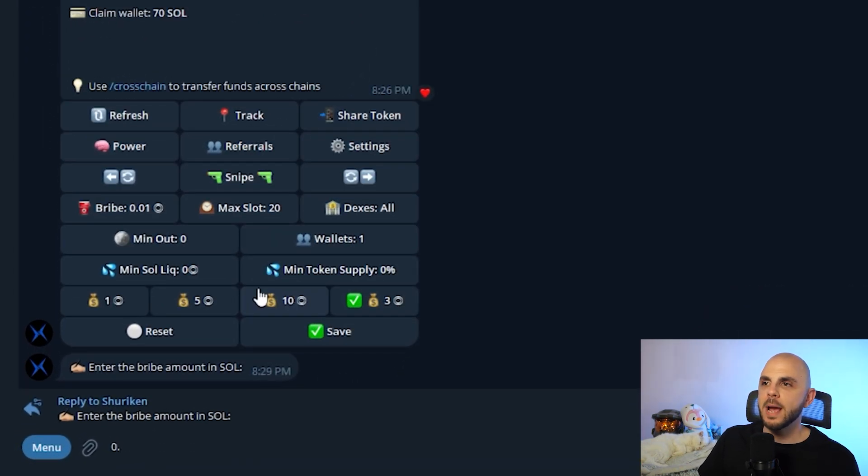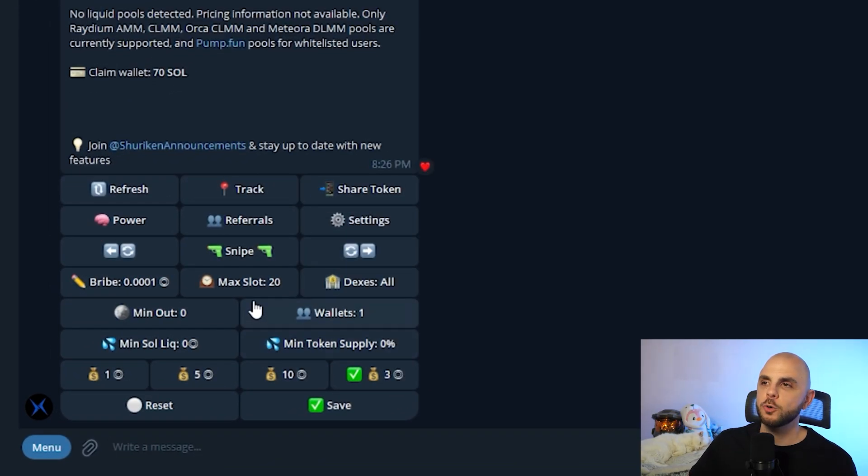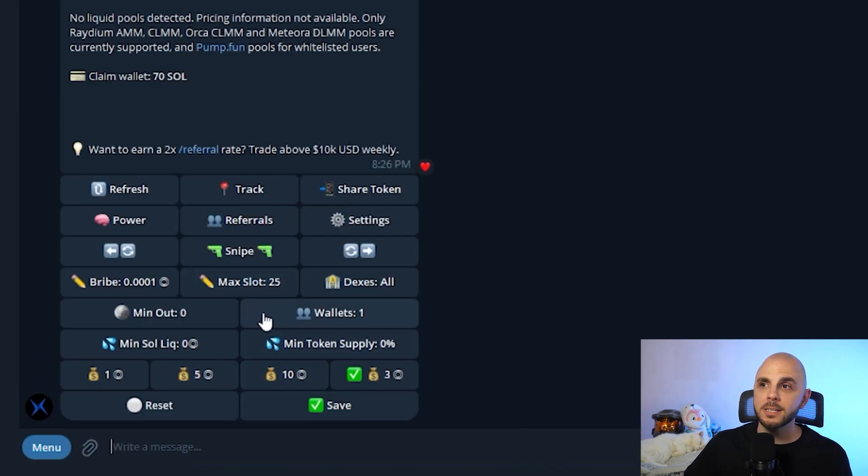I actually don't want to buy this token since it's random, so I'm just going to set the bribe to 0.001 — I would just click it, change the number, and press enter. Those are really the only two settings you have to worry about if you just want to snipe a random token. However, there are more buttons. The first one is slots — slots are like blocks. Here I'm saying if my transaction takes more than 20 slots, I don't want it to go through anymore. A slot is 400 milliseconds, so for example, if after 10 seconds I don't want to snipe anymore, I would change this to 25 — after 25 slots or 10 seconds, it is no longer going to snipe.